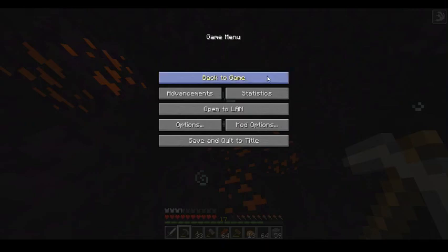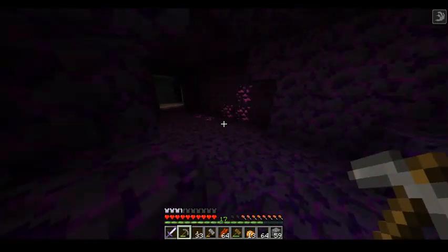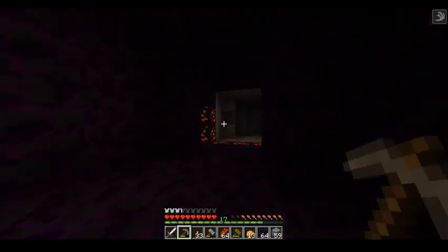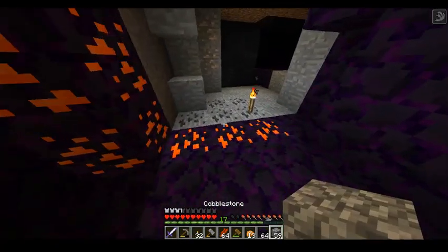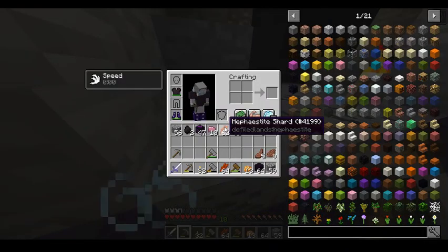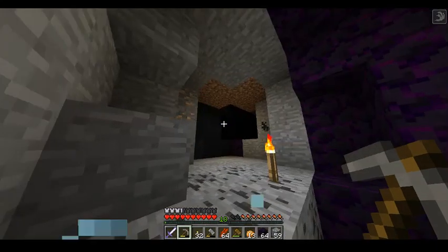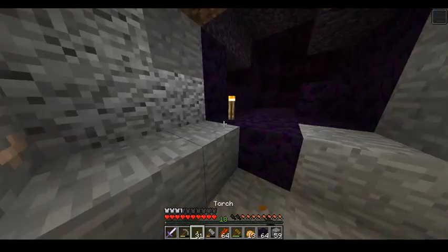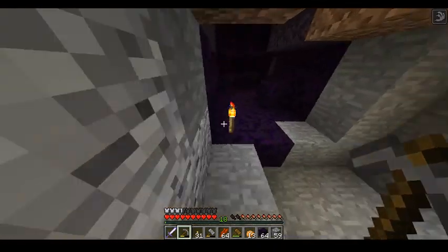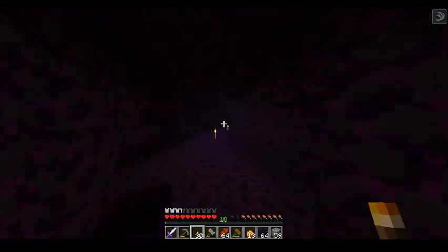The only thing that's going to be bothering me is the lag spikes. I'm not going to use the hammer to mine right now because that might also not be helping with the lag. I don't really need any more of this Hephaestite stuff. I'll just put this foul candy away. Really probably is the Halloween mod that's causing the lag. Is that everything in this cave system?